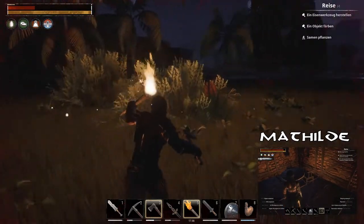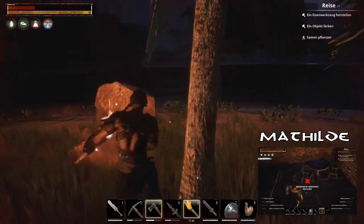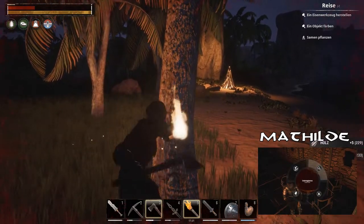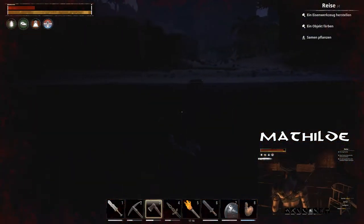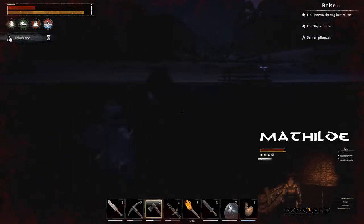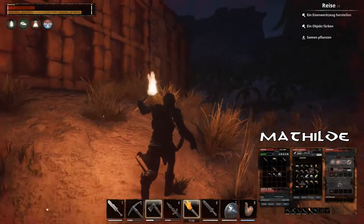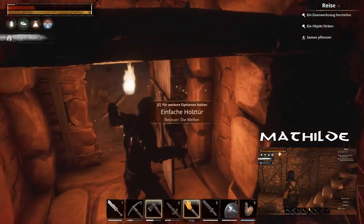Wie heißt es gleich? Wir haben Aloe-Extrakt. Weil es ist bei mir so leicht rötlich am Bildschirm und auf die Dauer geht mir das einfach auf den Sack. Wir haben was zur Heilung da – wir haben Ambrosia und wir haben Aloe-Extrakt. Wenn du den nächsten Bottich aufstellst, dann lass mich mal Samen pflanzen. Ich habe schon Samen gepflanzt. Wenn du wieder Platz hast zum Samen pflanzen.